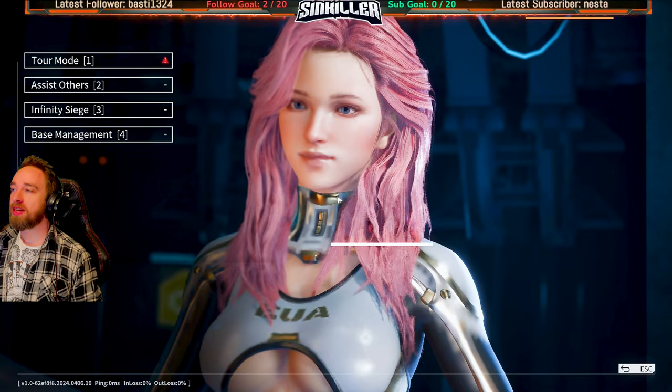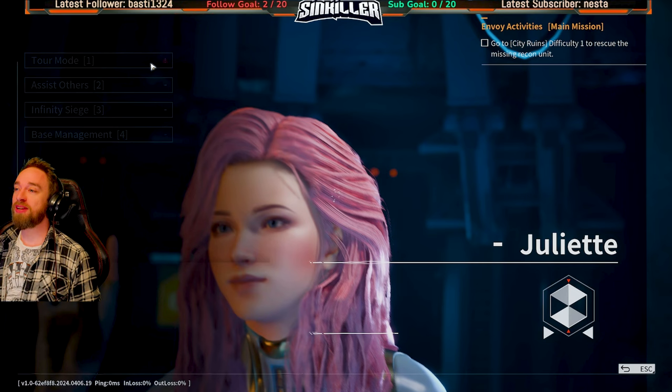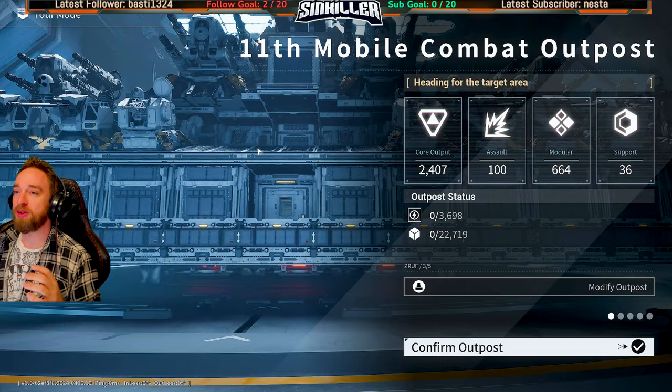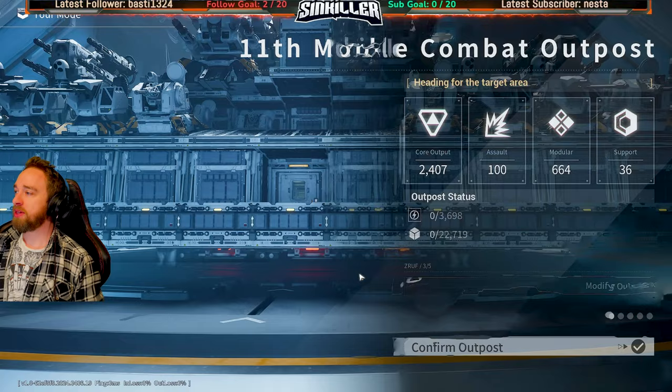I finally got up to tour mode Hardlands and my base is highly not prepared for it. We're just going to go in, try to get the blueprints, and then skedaddle - get the hell out of there. Just trying to keep it as low as possible to get out with minimal time when we have to evac.